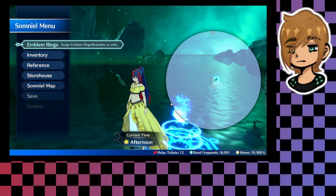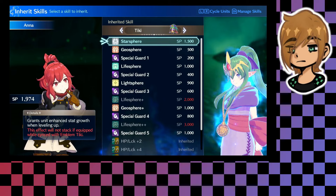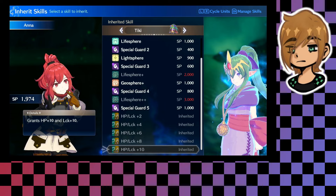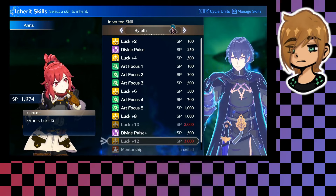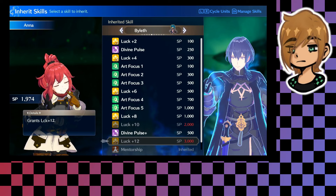There are two characters Anna wants to work on her bond with. First is Tiki, which you'll get naturally — although if you want to pay for it early I fully get it, because you'll get a luck plus 10. These skills stack, so you can buy it early and then have luck and HP plus 20 while Tiki is equipped. The other bond you want is Biolith, who also has a luck plus 12. He has a plus 10 option which is cheaper, but get the 12 because we're trying to min-max this.